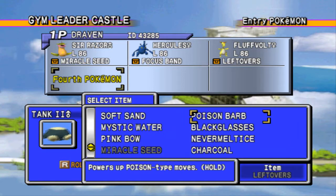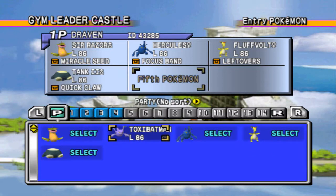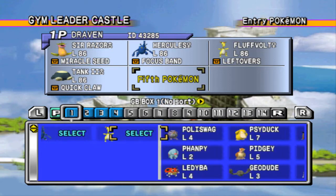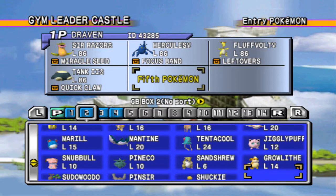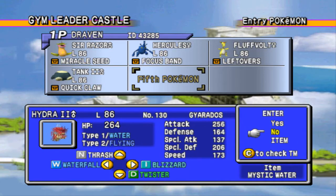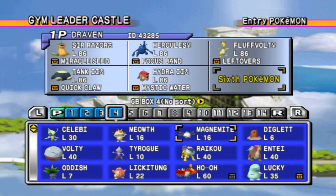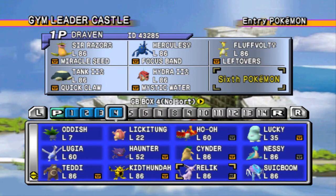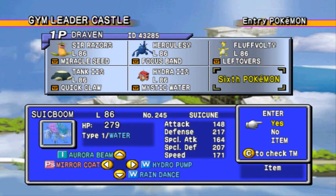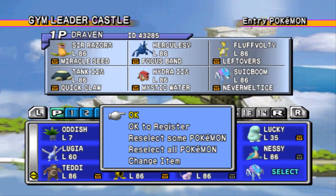It has the Leftovers, so let's switch that out. Since it is a little slower than usual, let's give it a Quick Claw. This is tank number two. Now let's use other Pokemon we haven't used — Hydra number two. I've been wanting to use this guy for some time, so let's give him the Mystic Water. There's also Sweekboom, a pretty good Pokemon, and let's give it the Never Melt Ice. I kind of want to use all six of these Pokemon.